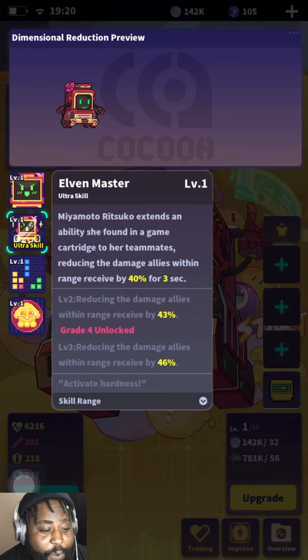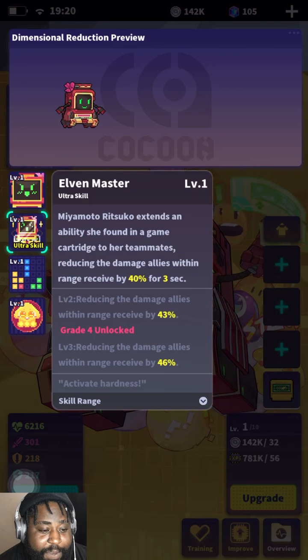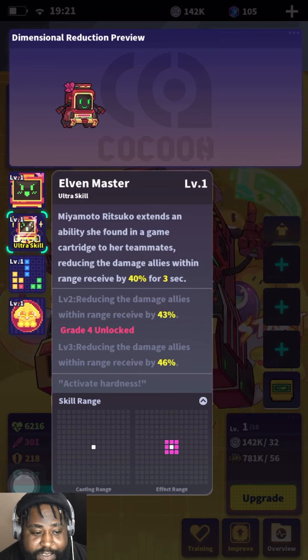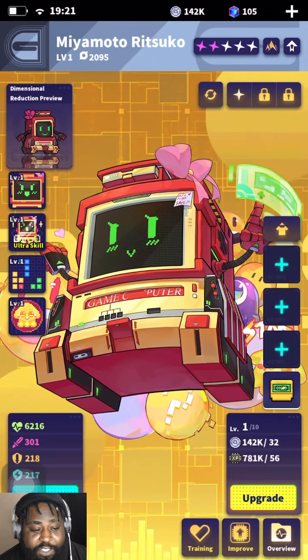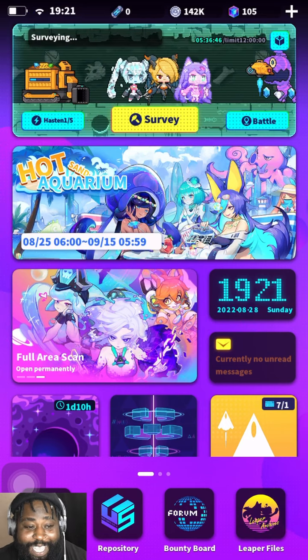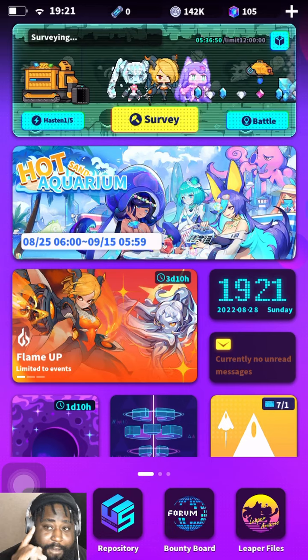Miyamoto - his ability extends a field, reducing the damage allies within the range take by 40% for three seconds. This is his range right here, so not the greatest, not the worst. Trust me, it's trouble. That's coming up - stay tuned. Make sure you hit the subscribe button, make sure you hit the like button. I'll catch you guys in the next Space Leaper video.